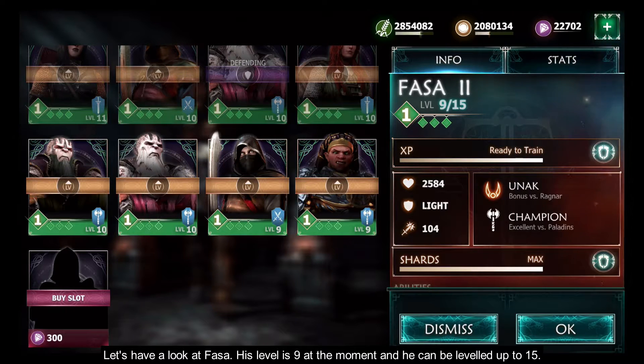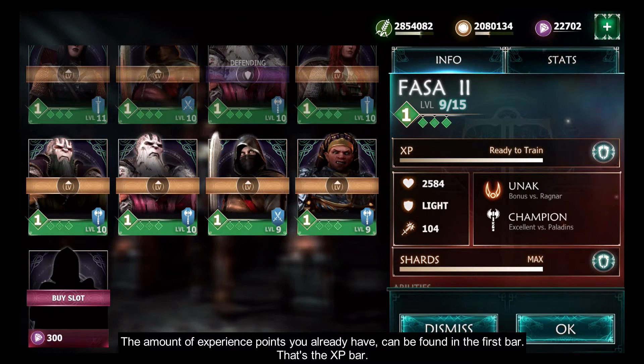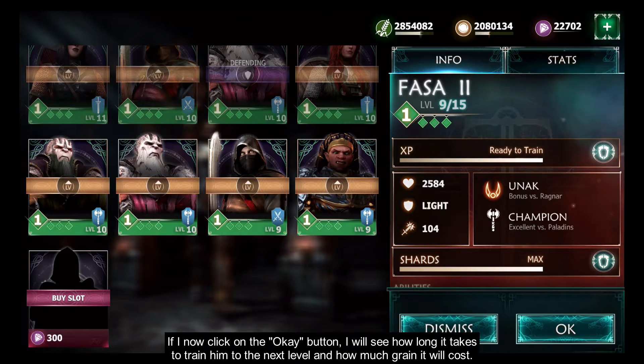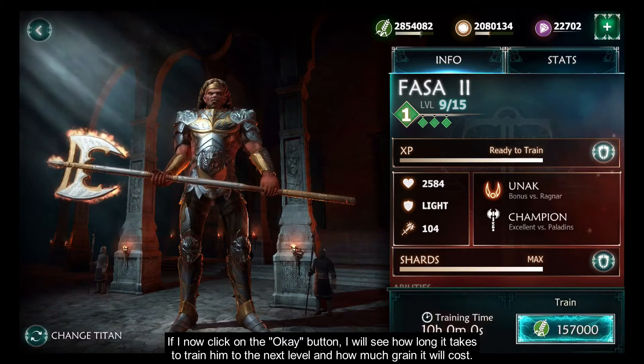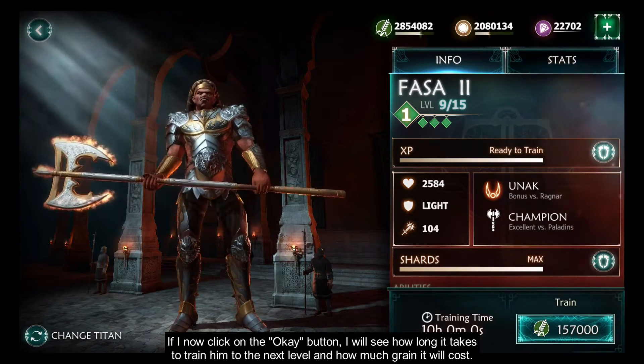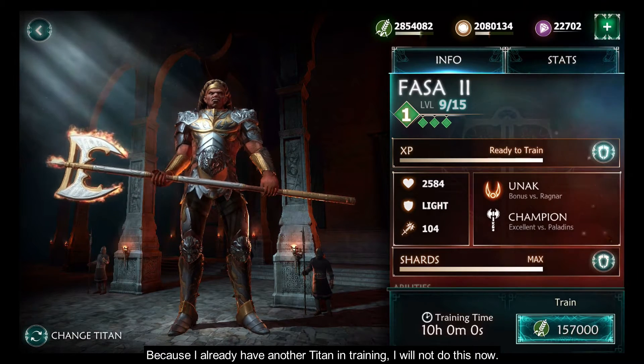Let's have a look at Fasa. His level is 9 at the moment and he can be leveled up to 15. To level up a titan you will need experience points. The amount of experience points you already have can be found in the first bar — that's the XP bar. As you can see, Fasa is ready to train. If I click the OK button I will see how long it takes to train him to the next level and how much grain it will cost. Because I already have another titan in training, I will not do this now.